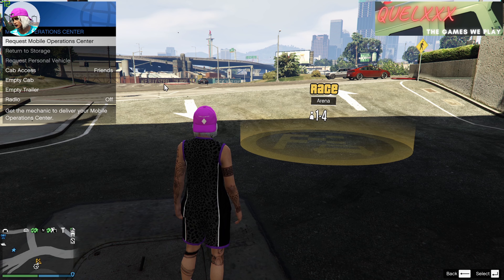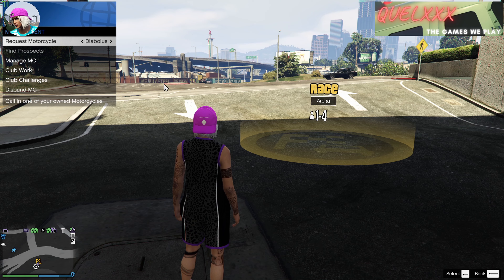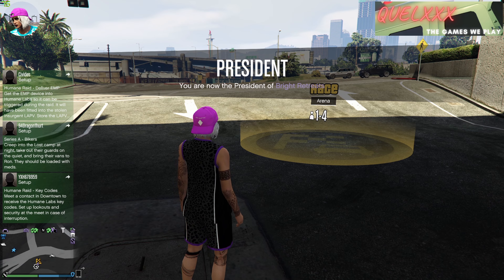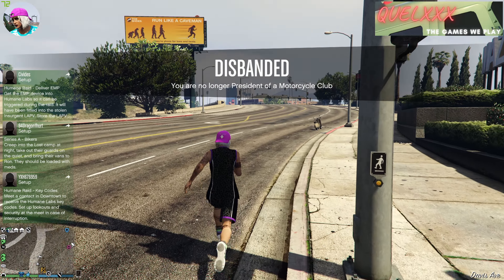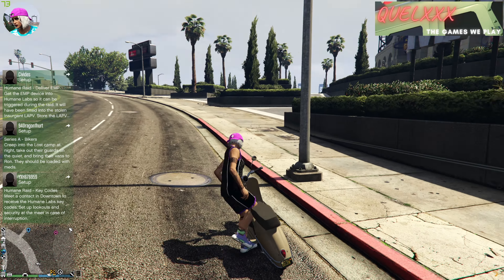So once you're outside, open your interaction menu and call for your MOC. After that, call for your Faggio mod, or any bike that you want to use this glitch with. It doesn't matter which bike — all the bikes will work, or most of them I would say. Some of you may be familiar with this particular phase already, so if you want to, you can actually skip forward until the part where I drive the Vagrant out from the arena.